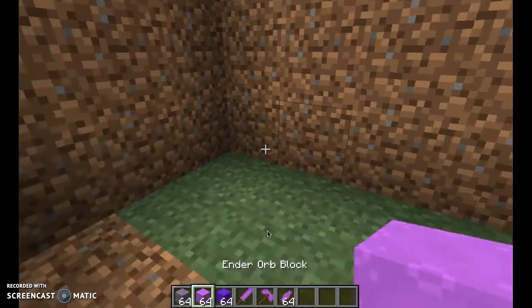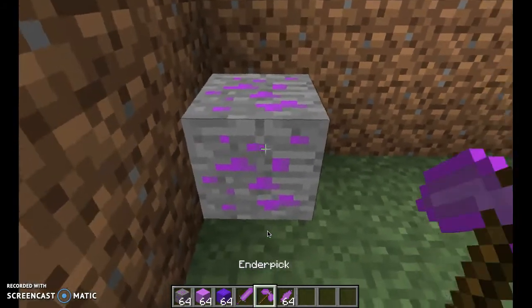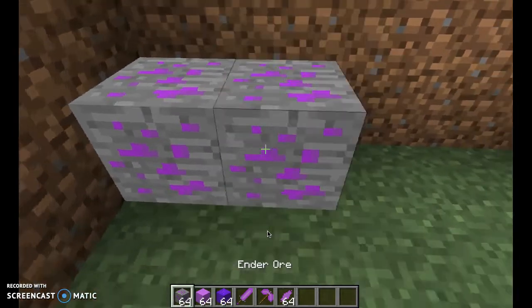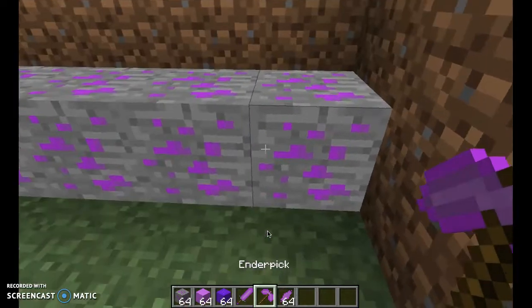The Ender Shard Block — say you're mining in a cave and you see this ore. It is called the Ender Ore Block. It's very rare, slightly rarer than Diamonds.